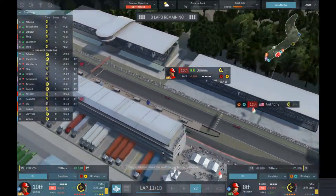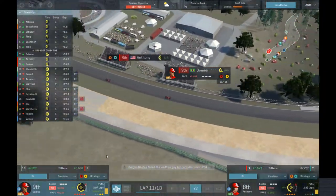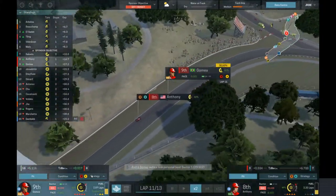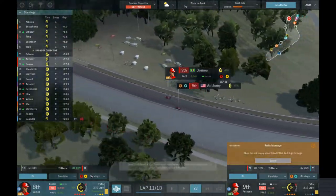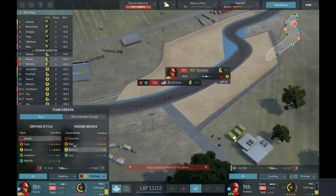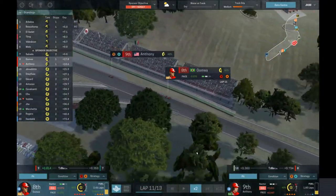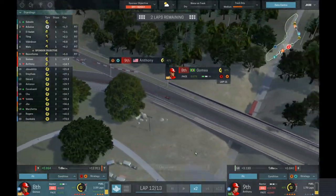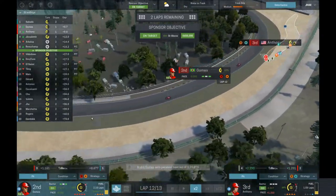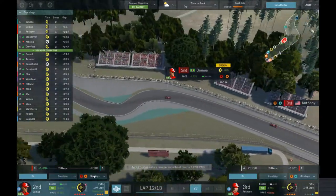Now we're going to climb some more — up to 8th and 9th because of pit stops. That's perfect, this is going well. Let him through because he's going to go much faster than you. Go on high fuel. That takes us up to second and third — wonderful! That's where we're going to end: second and third.